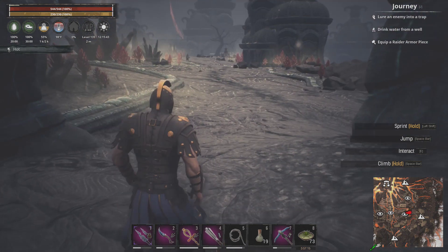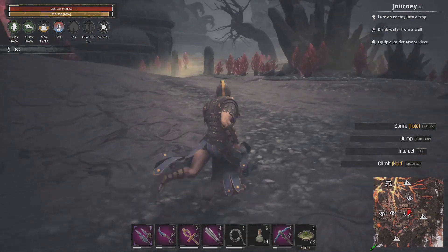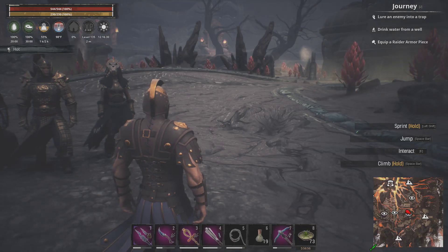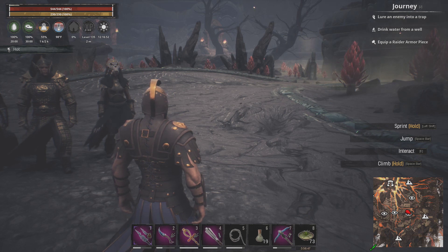I was at the volcano, collecting thralls. I've been doing it for hours again. I'm going to finish up here. I'm on my server again — it is Hyborian Savages version 2.0. If you are interested in playing, just do a search on the PC version of Conan Exiles and you will find my server, and I welcome you.